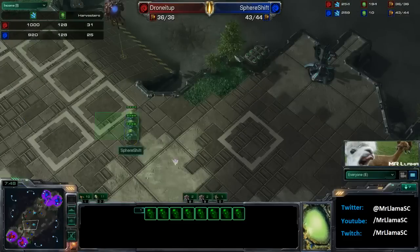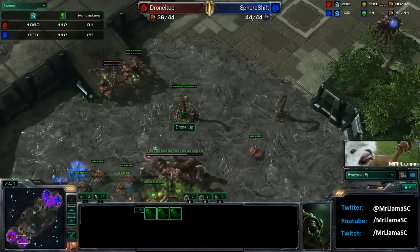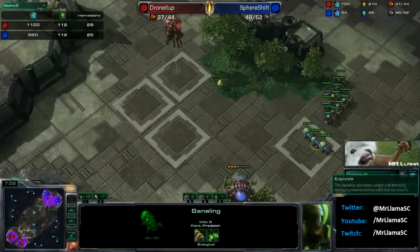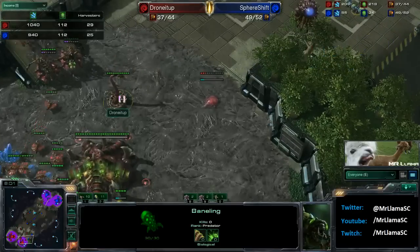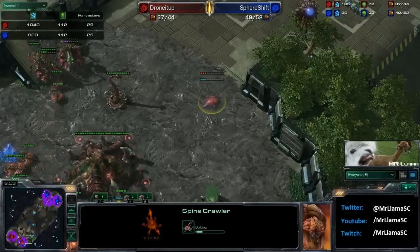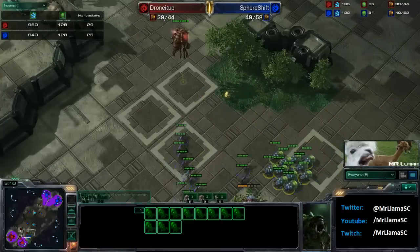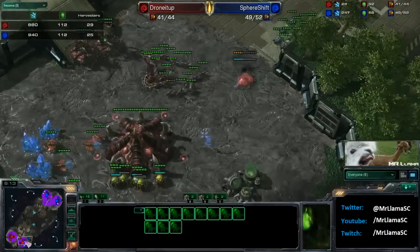Lings can morph into banelings, and banelings take down spinecrawlers so quickly. How much damage do they do — 80, I believe? So four banelings are able to kill off a spinecrawler, and he has more than four — more than enough right there. And he's just going to go ahead and now go for some sort of all-in of his own. I don't know if Drone It Up has enough to defend this — he does have a lot of lings on the way and a couple of banelings up there as well.